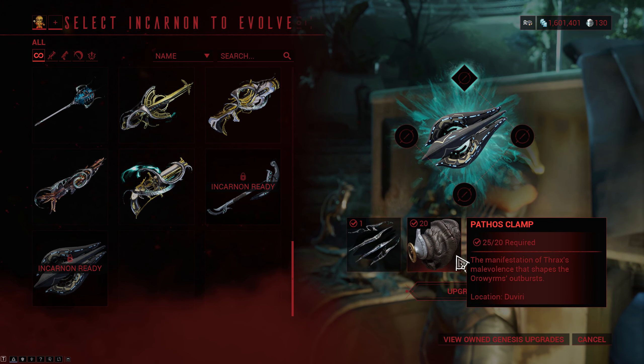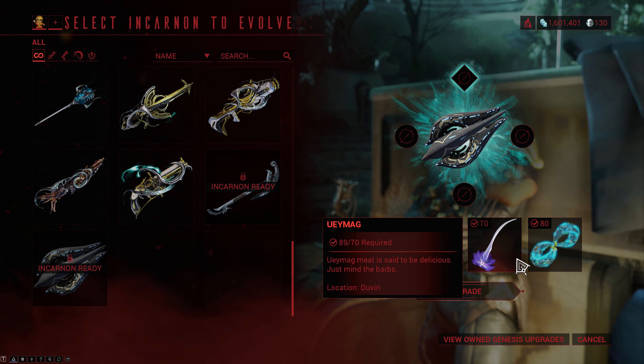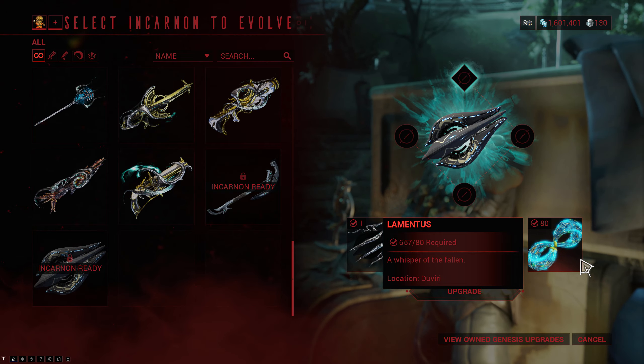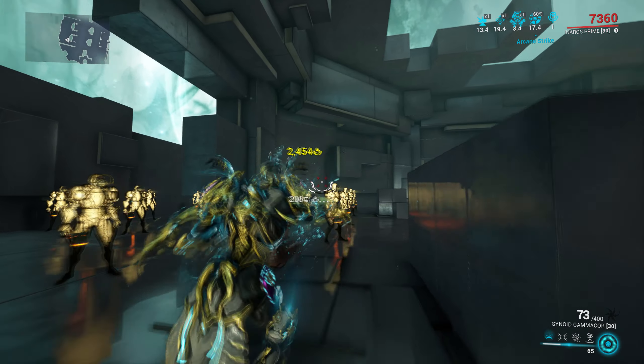To do this you will also need 20 Pathos Clamps, which you get from the Oroworm boss fight, 70 Oyamag which is the cactus-looking plant that grows in Kulervo's Holt and the desert section of the Paradox, and 80 Lamentus which drops from enemies in the Paradox. This allows you to evolve the weapon and it unlocks its Incarnon mode.